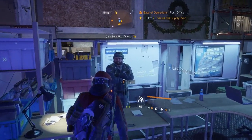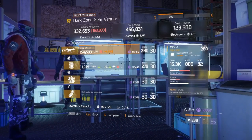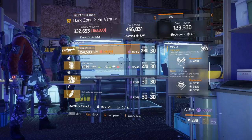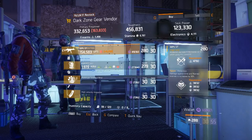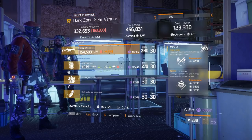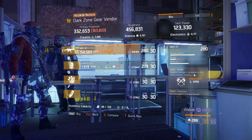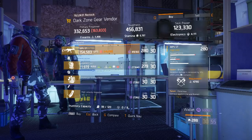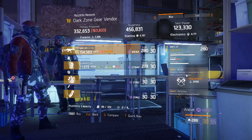Still in the base of operations, if you come to the Dark Zone gear vendor inside, he's going to be selling this MP5 ST. This is a great SMG for PVE — it has Brutal, Ferocious, and Destructive. These talents are the best you can get for max damage against NPCs. Brutal is great because headshot damage is great against NPCs. I highly recommend this if you don't have an SMG for your PVE builds.